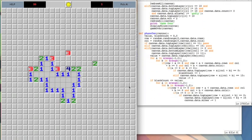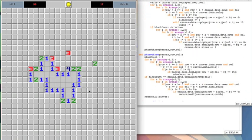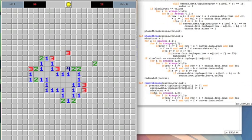Phase two lands at a cell, sees there's one flag needed and only one empty cell adjacent, so it flags that cell. Then phase three uses that information — now that we know this is a mine, we know the neighboring cells can't be mines, because each of those 1s have had their one mine satisfied. That's what phase three does.